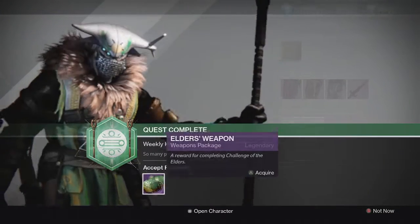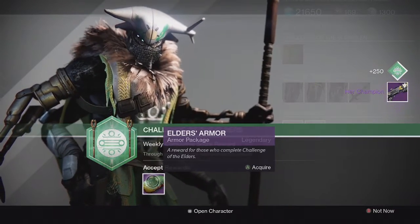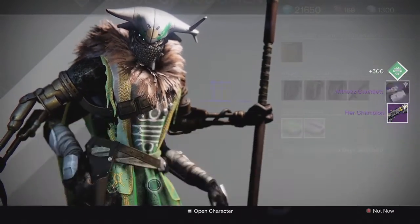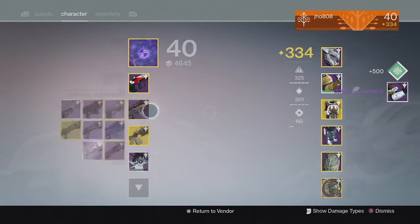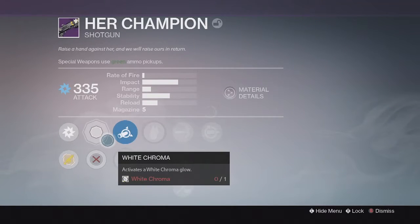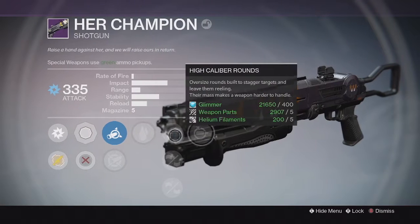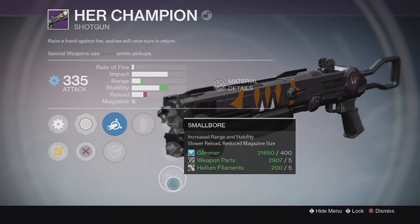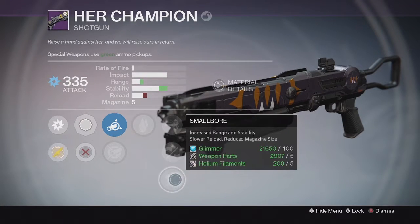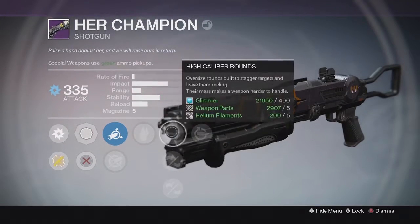On my titan, for the elders weapon we got the shotgun Her Champion, and for the armor piece we got some gauntlets. The shotgun came in at 335, pretty good, with close and personal and replenish as the main perks, and injection mold and small bore down the middle — not the greatest perks.